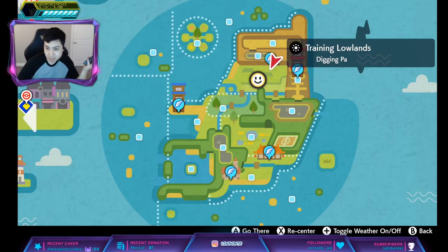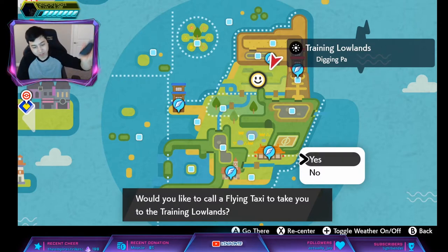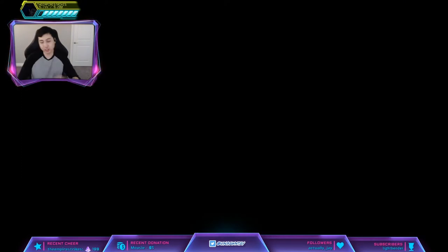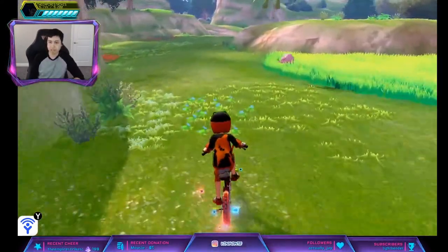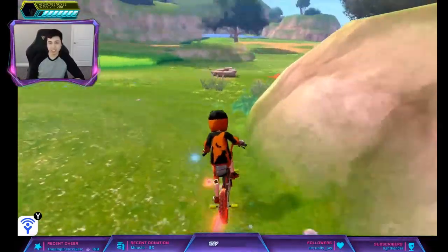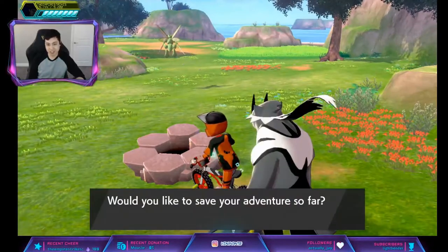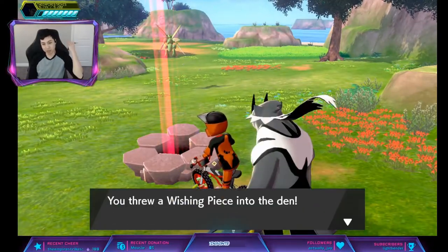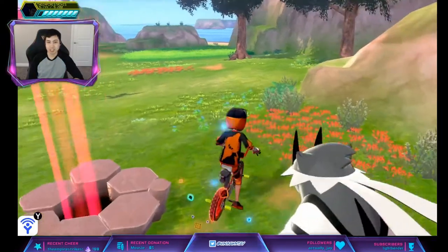It spawns at 101 and 102 at 15% for a five-star. We're gonna go to the Training Lowlands — both red beam and purple beam are in the same den, so it doesn't matter which one you get. Just throw a wishing piece in. Hopefully it's not an event beam; if it is, you'll have to throw another wishing piece or beat it and get another one.